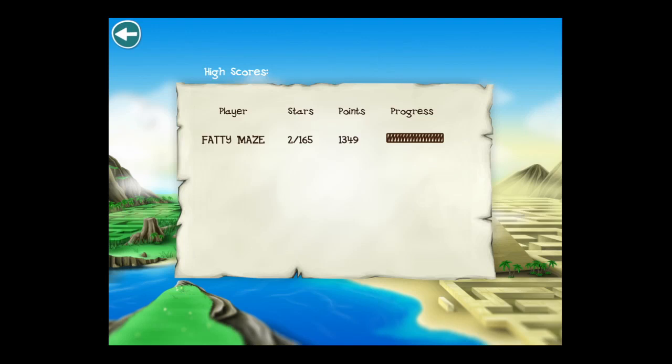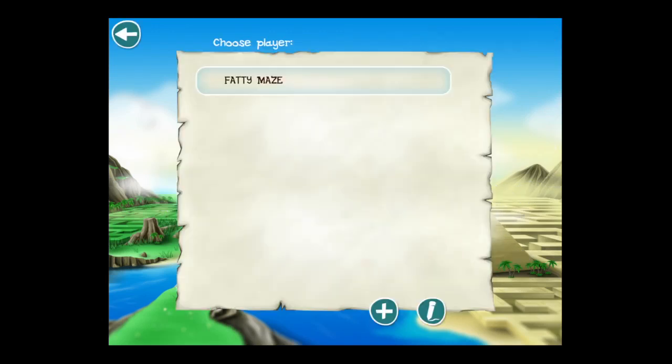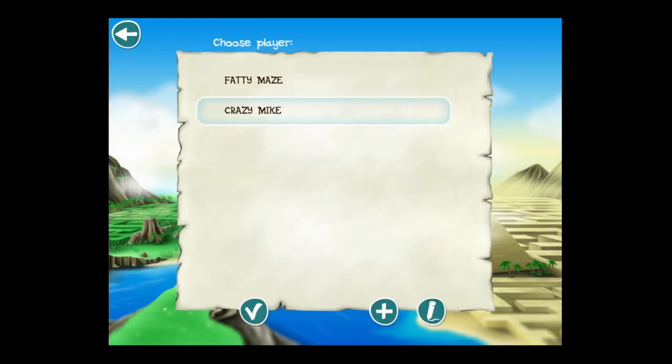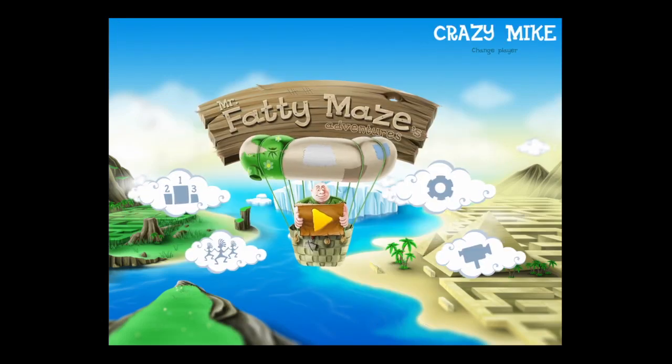Going back to the main screen, if you tap on Fatty Maze in the top right you can actually change or add a new profile for a player, so you can have multiple players. Fatty Maze Adventures is iOS Universal. Until next time, Crazy Mike saying see ya.